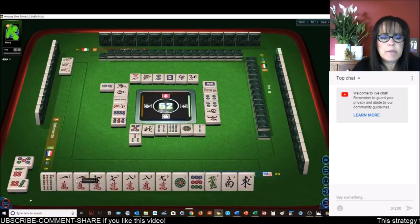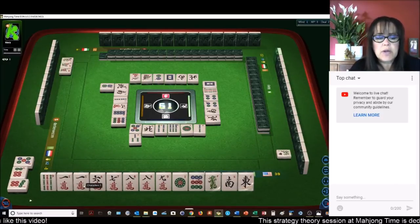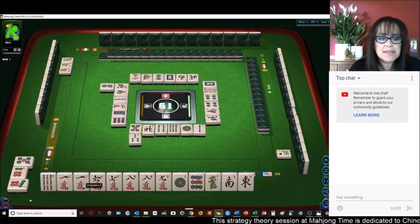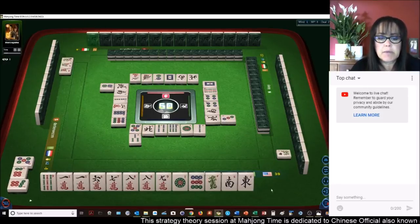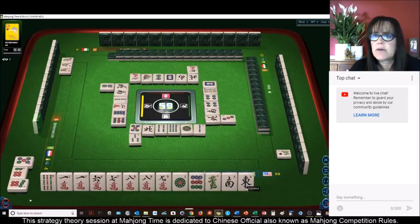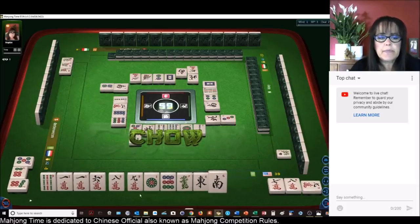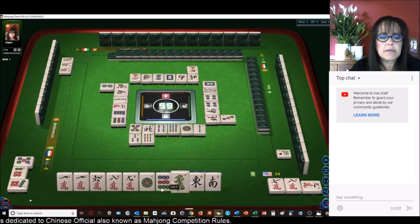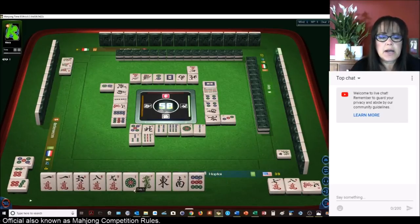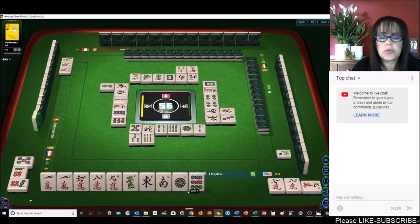Three bamboo — we have a pair of ones that could be a pong. If we do a half flush with terminal pong that's seven faan, we would need more score elsewhere. Maybe pair up the green dragon. We're in west seat and it's east round. Maybe we could pair up seven-eight. Let's go ahead and chow. We'll get rid of the nine and the dots and focus on cracks, half flush. We just need to pair up the dragon or the east for a pong.